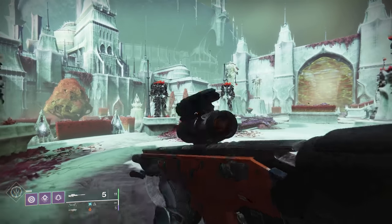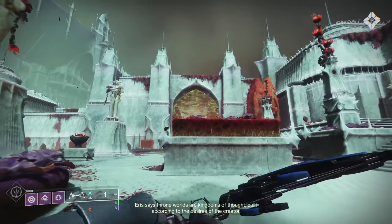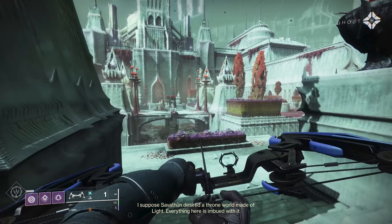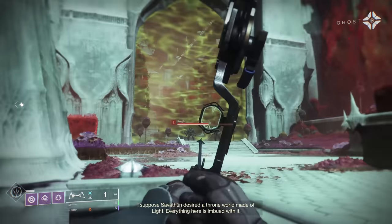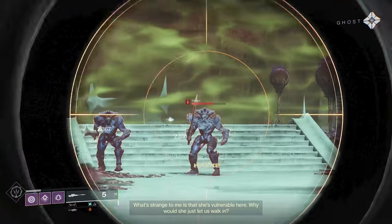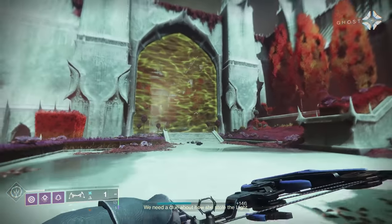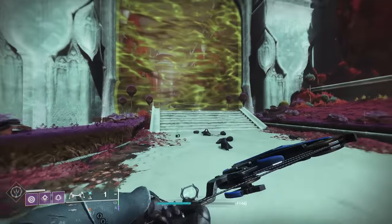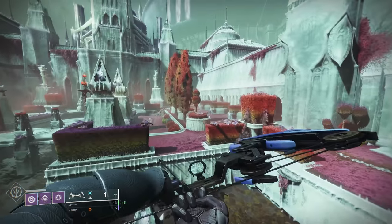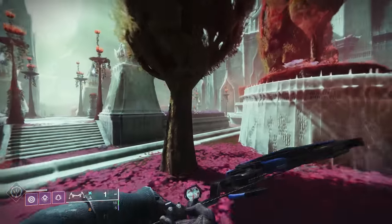When you start this mission, you are going to plop straight into the Throne World, and your goal is to try and get through this door over here. You've got a couple of knights over there, you don't really need to fight them — we've got to clear out more of the adds in the middle first. Our goal is to eventually get over there, so we're going to look around in here and try and clear out some of these adds.